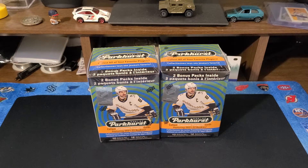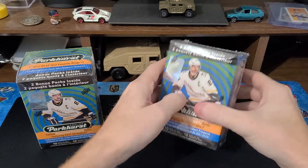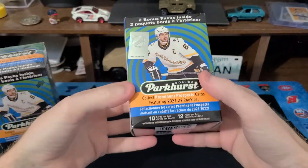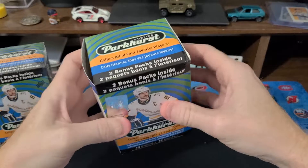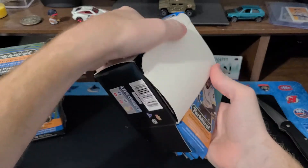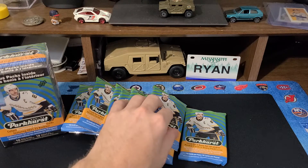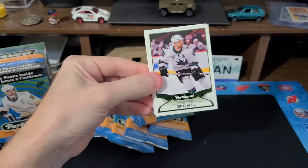What's up everybody, welcome back. Went out to Walmart today in search of some Gypsy Queen baseball, didn't find it. But I did come across Parkhurst — it just came out today. Got a lot of cards in a box, 120 cards, this thing's got some weight to it. So 20 bucks, should be fun. Got two of them, as you can see.